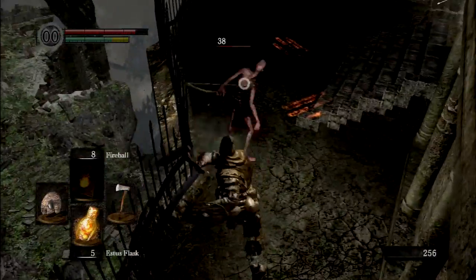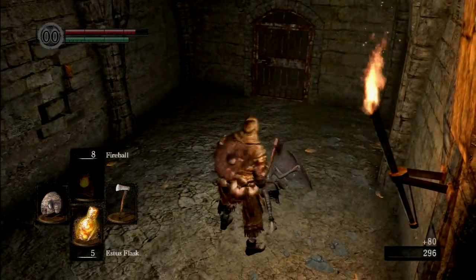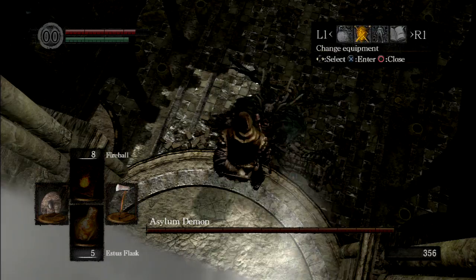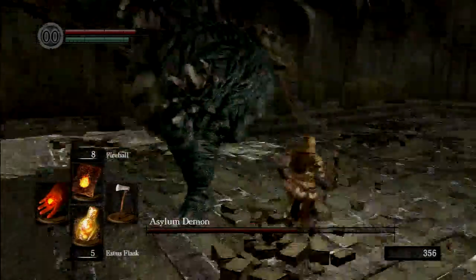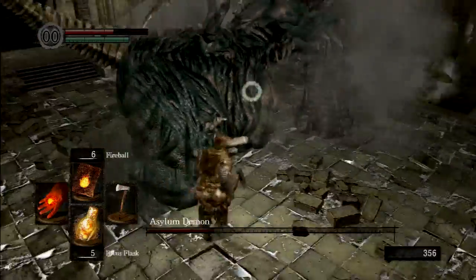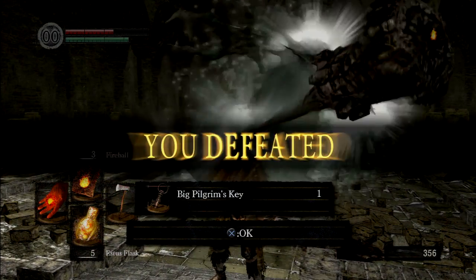These guys are pretty easy to dispatch. You can either just mash R1 or you can practice some parrying and backstabbing. Make sure you hold with both hands and go ahead and plunge attack this boss right here — that should take a good chunk of his health and make the rest of this battle pretty much a formality. I forgot to equip the Pyro Glove right here. The Pyromancy spells and the magic spells that you get with the starting Sorcerer and Pyromancer class make this fight really easy and pretty much trivial. It goes down in just a few hits — you can stay behind him and hit him with an axe the whole time.